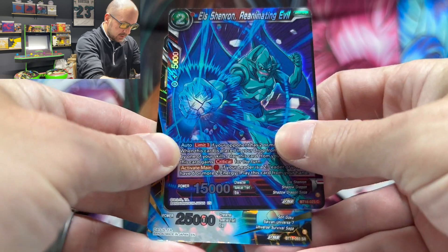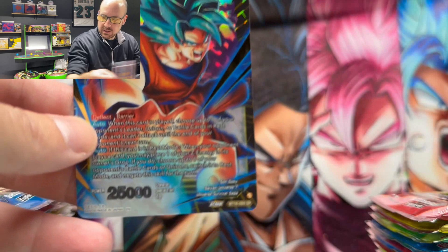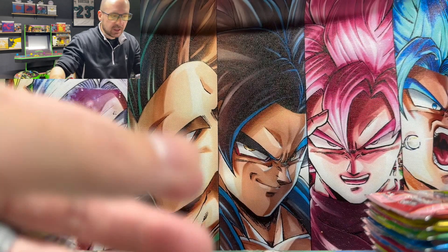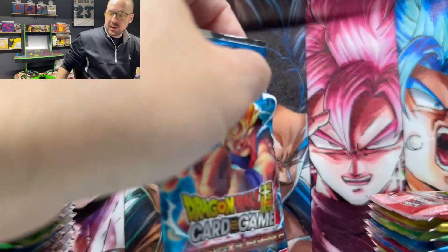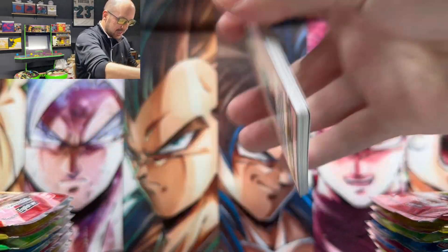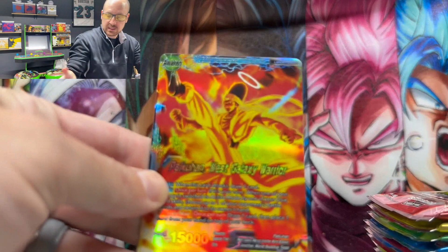Shenron Reanimating Evil Common Foil, and a super rare — the same one we got as the box topper. How many times has this happened now? For someone like me opening a lot of boxes, not a big deal. But imagine you're a kid who saved up their allowance, got one booster box for their birthday, got a free hit as the box topper, and then one of the seven guaranteed hits from the regular packs is the exact same card. They've got to do something — like quality control feedback for the future: do not duplicate hits in the same box.